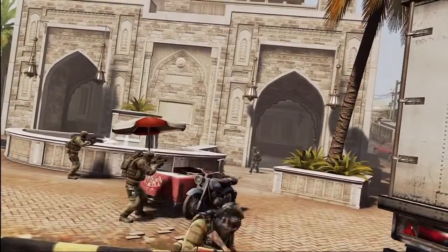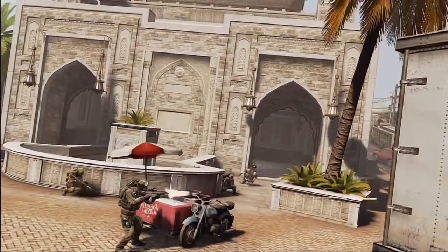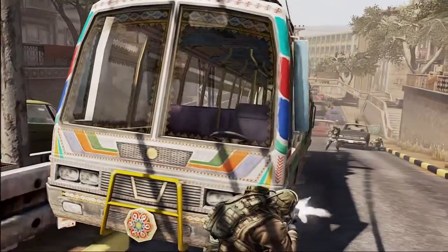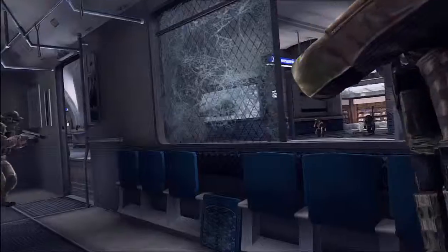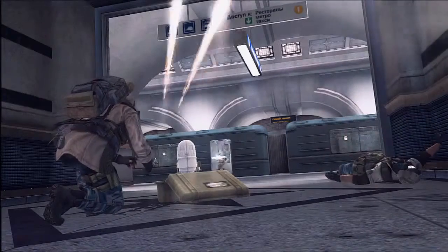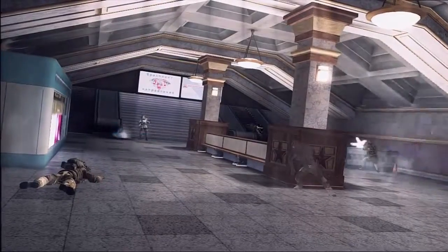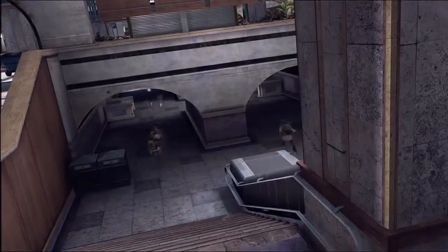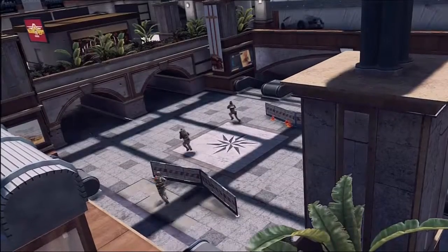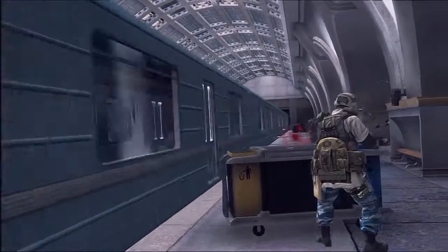Our new game type is called Takeover, and it's playable on all 16 maps. In Takeover, eliminating enemies scores points for your team. Tip the scales by taking control of the friendly objective, which enables a score multiplier for your team. Prevent the enemy from gaining the same advantage by guarding or disabling the enemy objective. Choose to split your team to defend and attack at the same time, or move as a group and overwhelm the enemy. When the match ends, the team with the highest score wins.